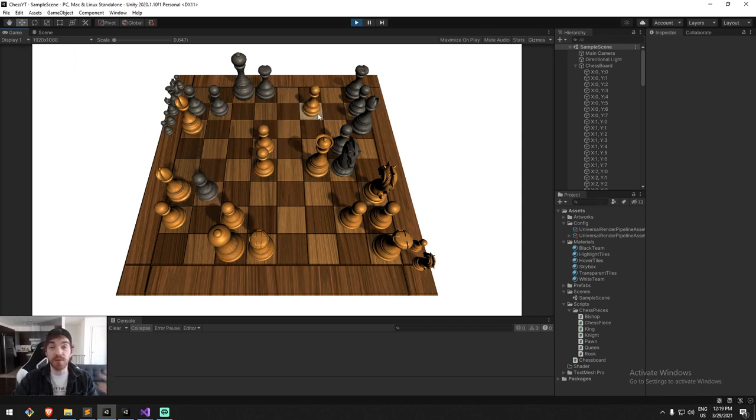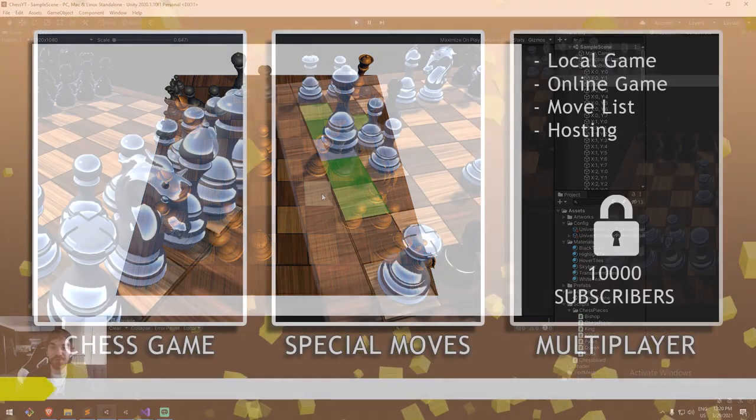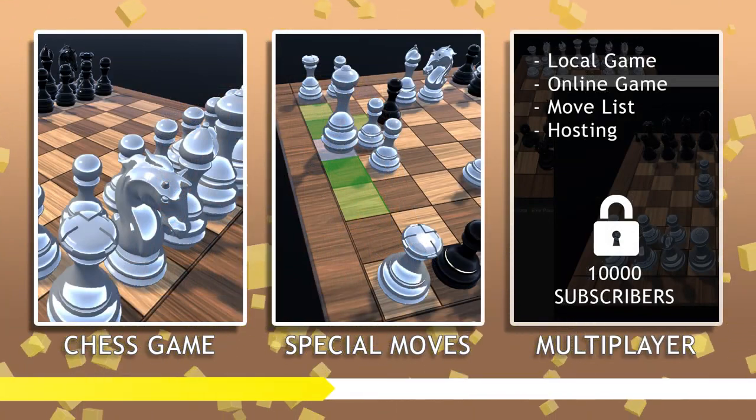We're also going to be doing queening. Queening is when you take a pawn and make it all the way across the board — it turns into a queen. In the future we'd like to let you choose which piece you want: a knight, a bishop, a rook, or a queen. It's actually true in chess that you can have two queens. Make sure you hit like and subscribe if you enjoy this, share with a friend, and join the Discord community. I'll see you quite soon, cheers.